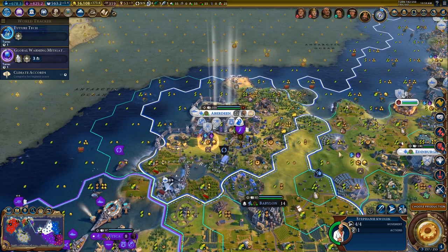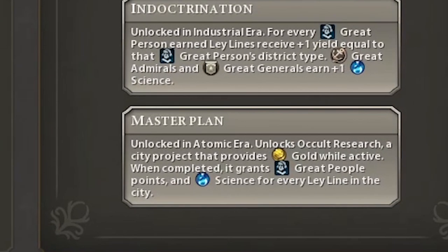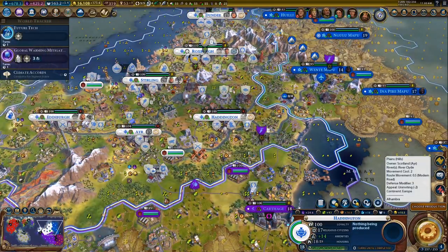Moving on with this tone of a little bit disappointed is the Master Plan. This is unlocked by reaching the Atomic Era. You unlock the city project of Occult Research. You need a campus in your city and then you can do this - it will give you gold while it's active and then grant great people points and science for every ley line tile in the city.